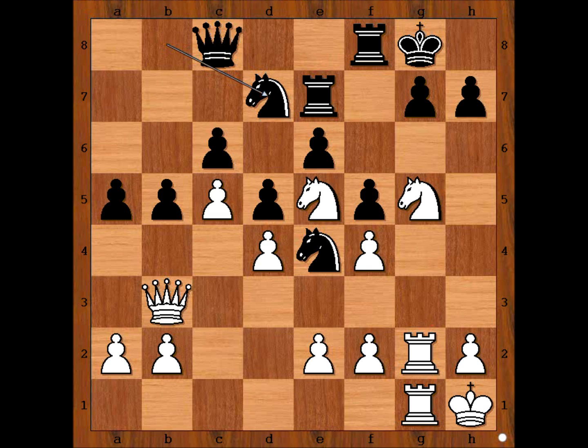It is white's move. What would you do? Please pause the video and try to find the best move for white. Ready? Did you pause? What did you find? Jonathan Levitt sacrificed the knight on h7.